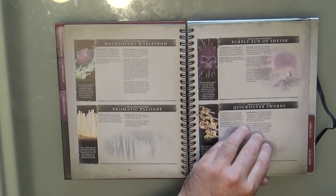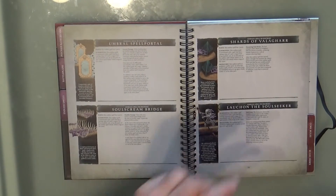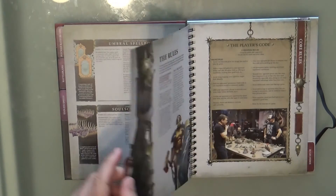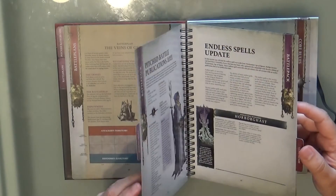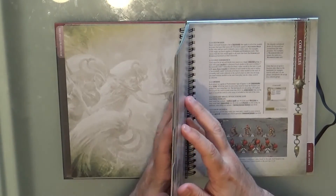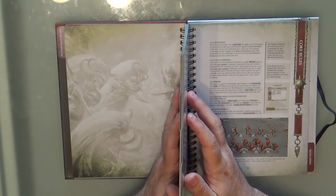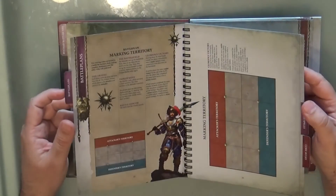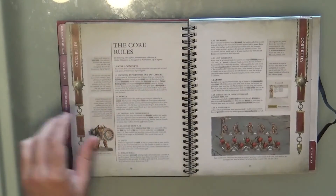Including the second endless spells expansion — you can see those are included here too. Then we have the core rules section, which as far as I know is not in the core book. If you're looking at the core book, you don't have the pitched battle missions, and I don't think I've seen the endless spells section in there either.